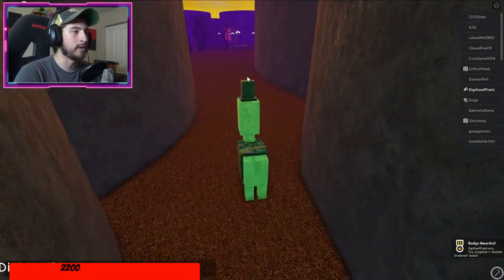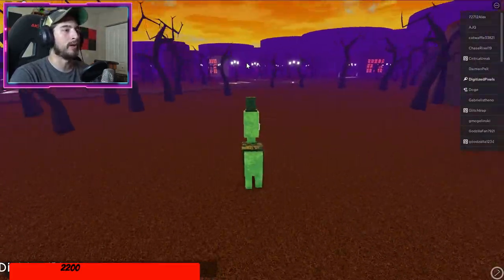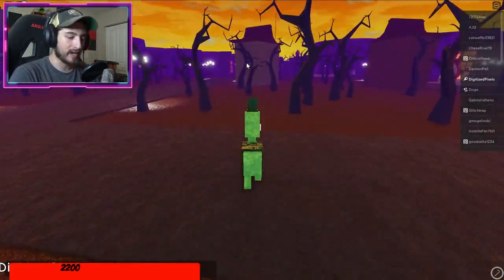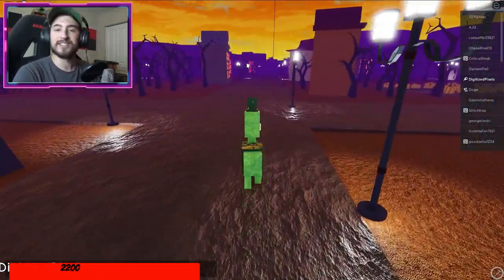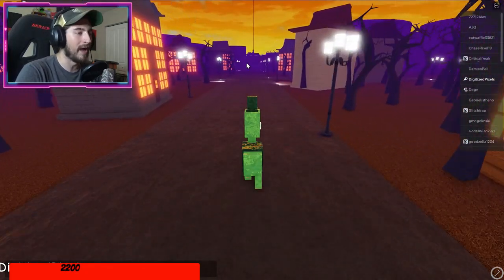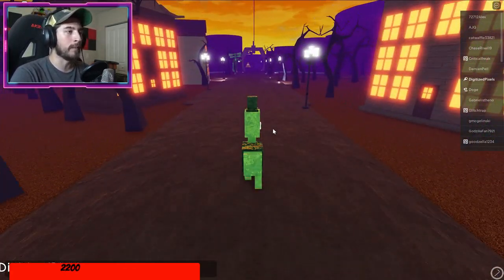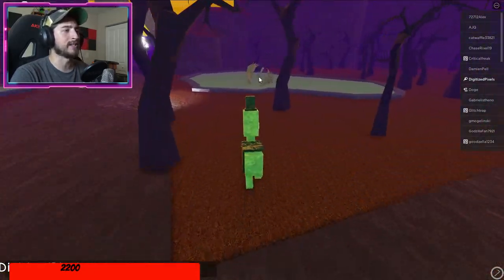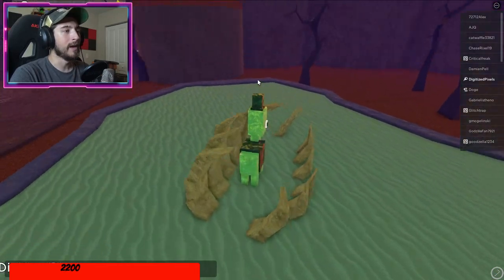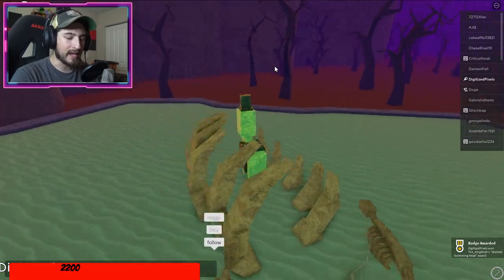From Shattered, go back towards the tunnel. We're going to get the one called Swimming. Head back to the tunnel and follow the path - over here is kind of like a lake, a pool, a pond. Go ahead and bump into these bones right here and you'll get the Swimming badge.